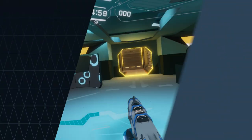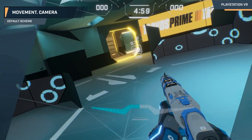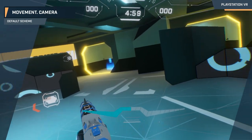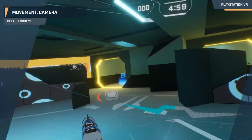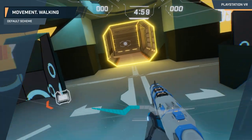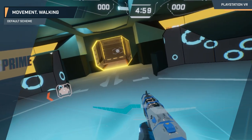Now that we're in a match, let's go over some movement. First off, you can use the analog stick on your weapon hand to control your viewpoint, or you can turn in real-world space. We offer both incremental and smooth turning options. To get around, press your offhand analog stick in the desired direction. You'll notice there are a range of speeds available depending on how far you press down.